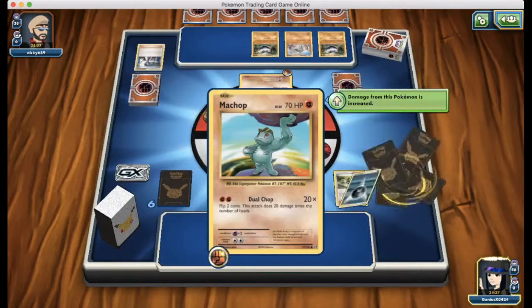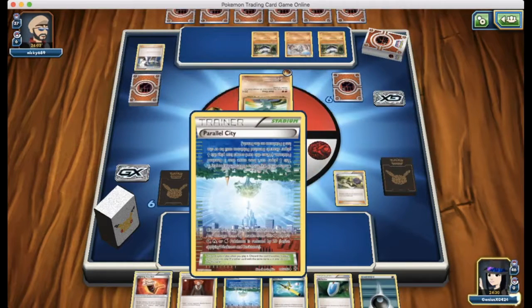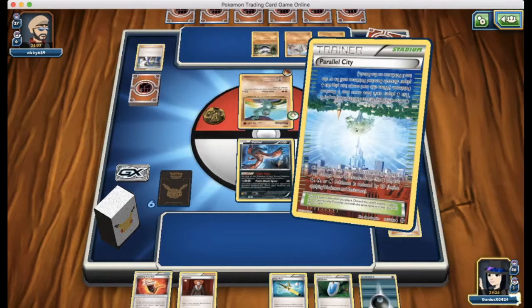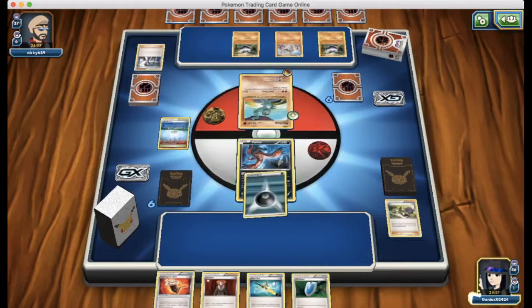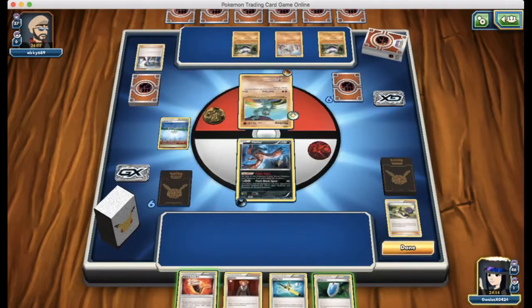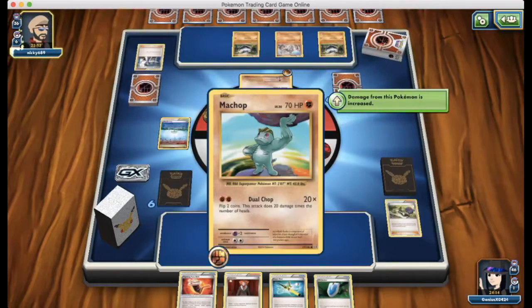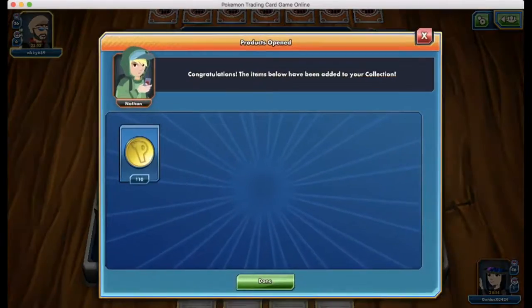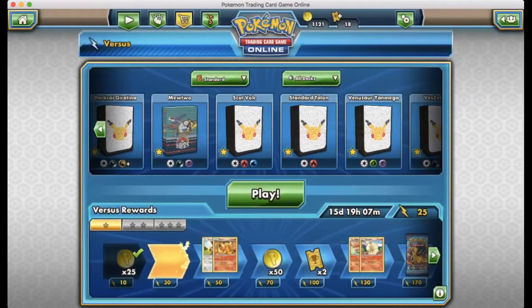Those Carbinks in the back are extremely annoying. We're going to go for Parallel City to try and shut him down — now he can't bench any more Pokémon, which is good. He can definitely attack next turn, but we're just going to attach that energy to this Yveltal. If we can find a DCE next turn, that would be great. Actually, he just forfeits. Very interesting round one game, but looks like our opponent didn't have a good hand. Let's move on to our second game.